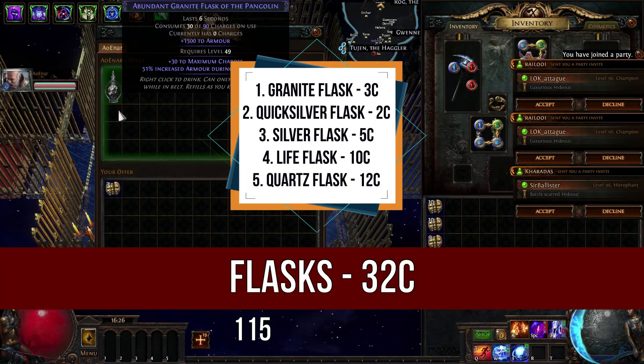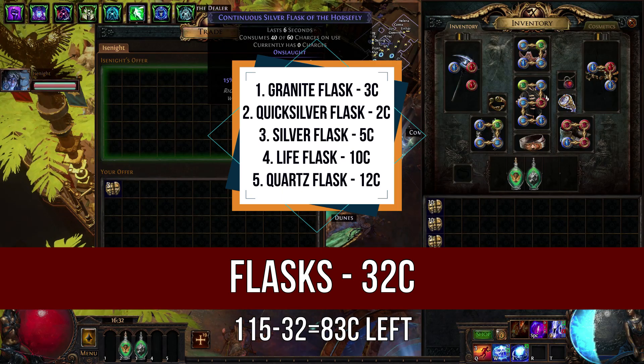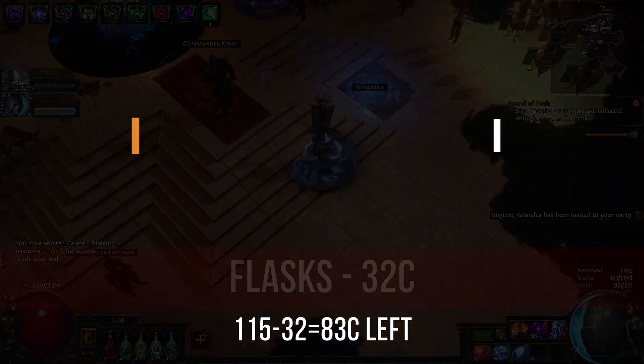From the Flasks we need Granite, Quicksilver, Silver, Life Flask with Bleeding Immunity, and Quartz Flask which improves our spell suppression to almost 50%.